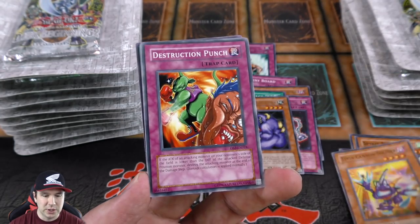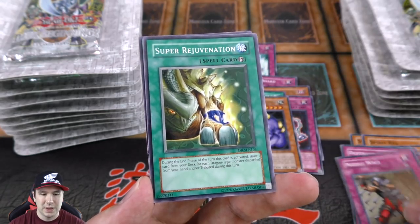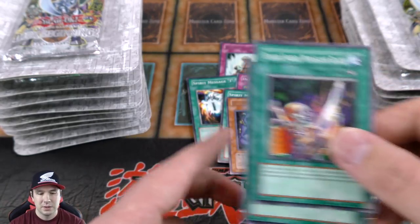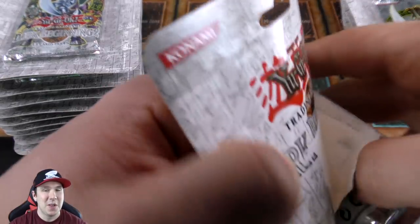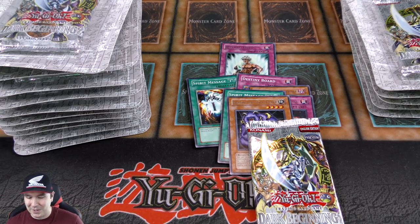We got Toon Cannon Soldier here — very cool. I was a big fan of all the Toon monsters and Toon Cannon Soldier is one of my favorites. Toon Blue-Eyes White Dragon is probably my all-time favorite Toon, and Blue-Eyes White Dragon is my all-time favorite card overall. Turning it into a Toon monster was pretty cool, especially when I first saw it on the show against Pegasus.